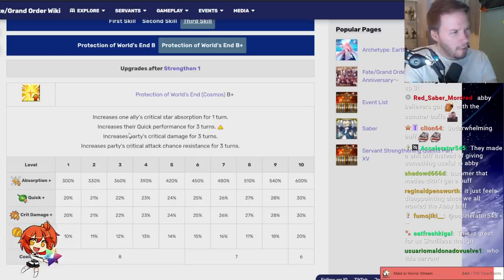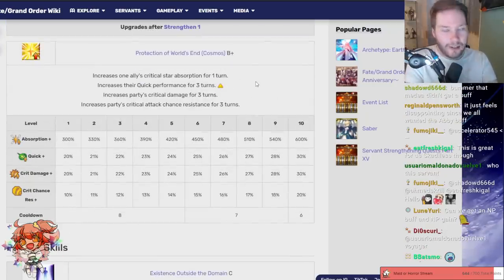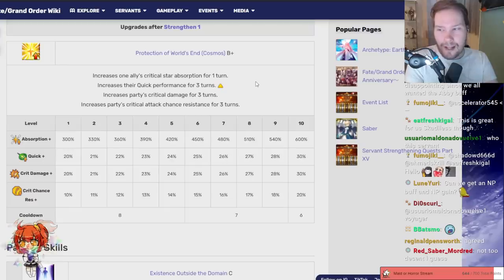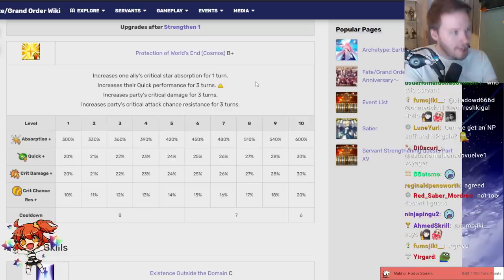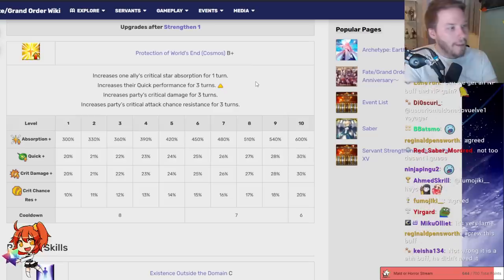I hope it's not too toxic to say, but I think this is a lame buff — and maybe that's a bit of salt because I'm not even a big fan of Abigail, but I really think Summer Abigail deserved the buff way more than Voyager. Especially because this buff doesn't even really change too much — that's the main problem. It helps, it makes him better, but it's a lame buff that doesn't really help much.